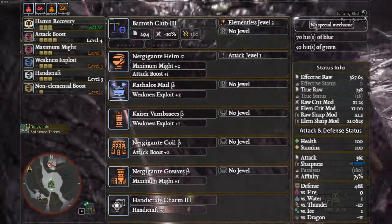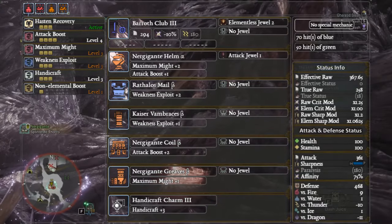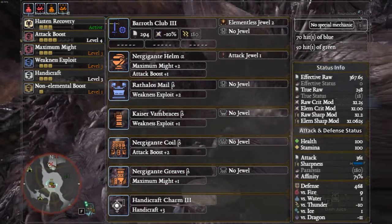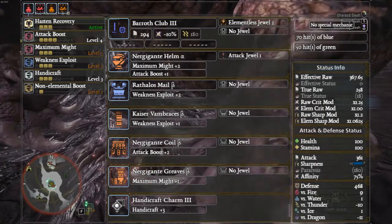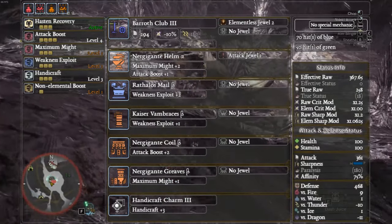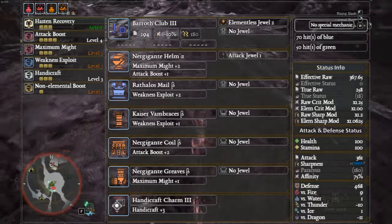After a few elder dragons you might also notice I'm adding the Elementless Jewel 2 in straight away, simply because this decoration seems pretty easy to get. Next up: Nergigante Helm Alpha, Rafalos Mail Beta, Kaiser Vambraces Beta, Nergigante Coil Beta, and Nergigante Greaves Beta — again with the Handicraft Charm. Don't forget to add in that attack decoration.